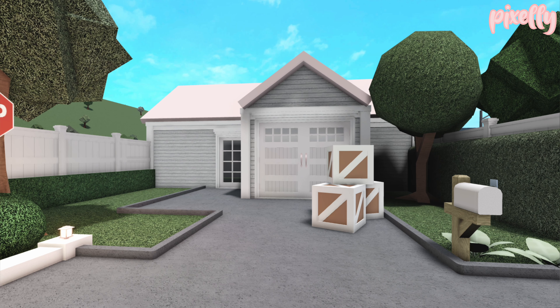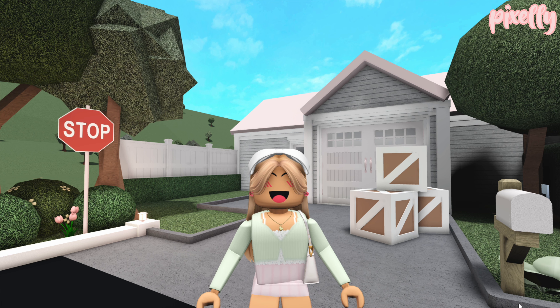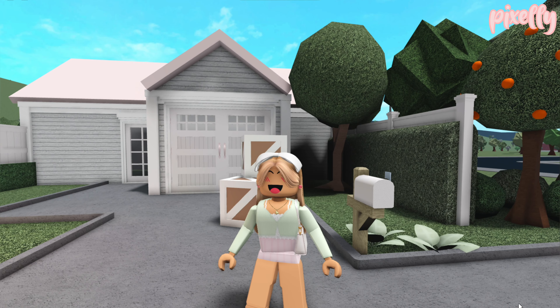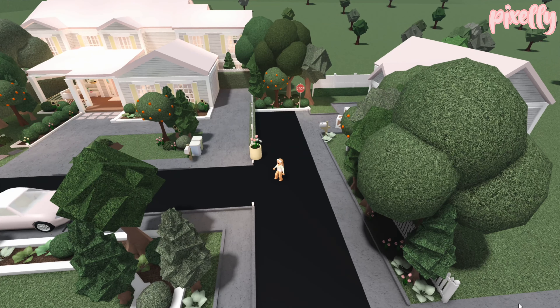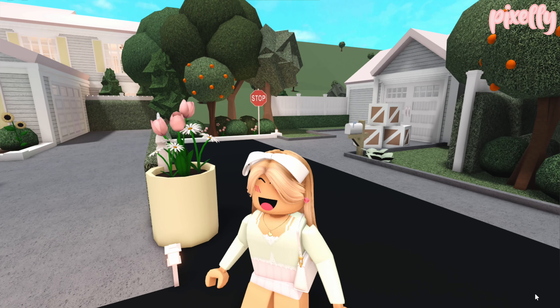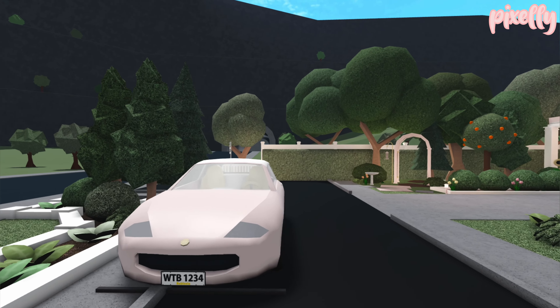This is what the exterior of the house looks like. It is very different from how the layout used to be outside, but I changed it up and made it more like a subdivision or neighborhood type thing with a road. The main color scheme of the house is pink, yellow, blue, beige, linen, and green. When you first come up to the house there are two main roads you can take, but this is the more main road.